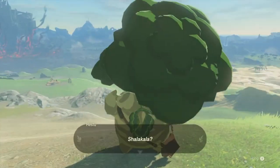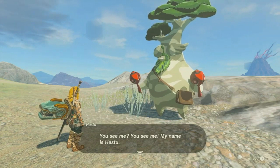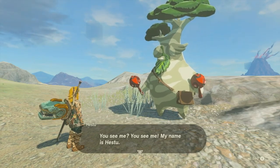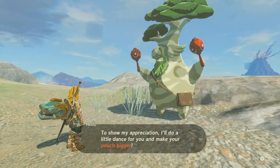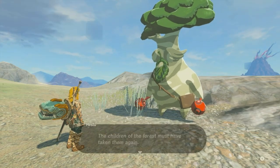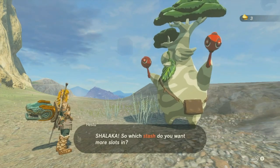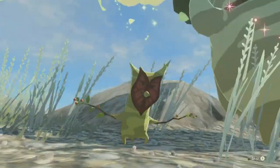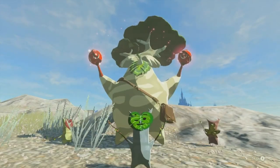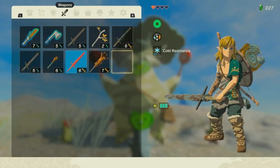Hestu! Shalakala! My friend! My name is Hestu. I got three. I want weapons. Shalakala! Okay, that was cool. I liked it. Good vibes. Shalakala!